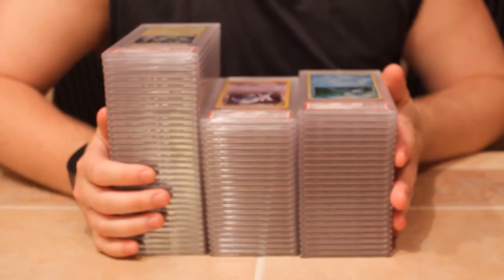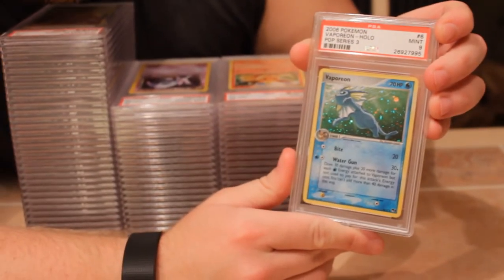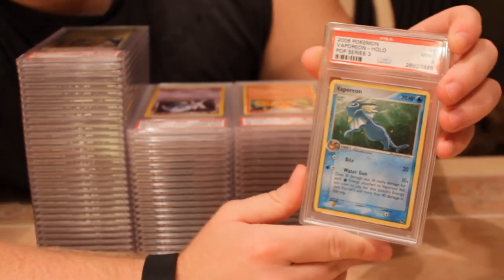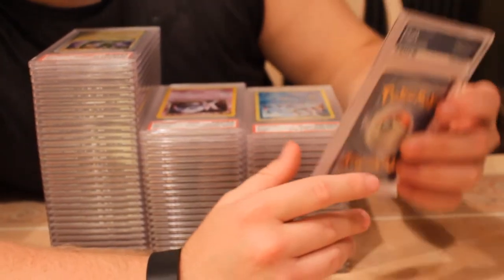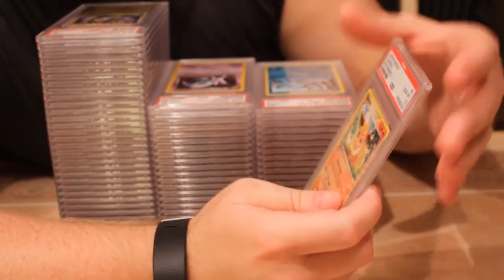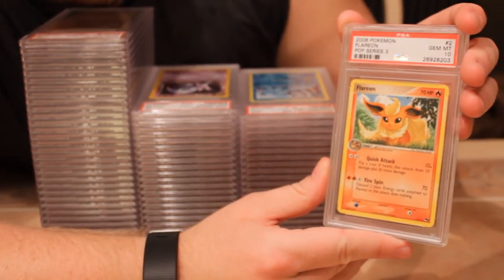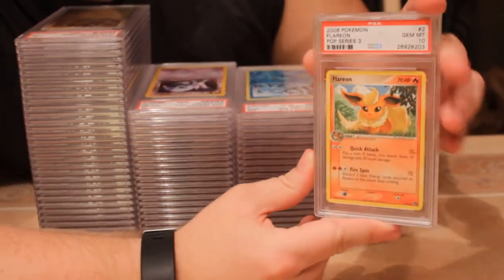That was all the staff, city championship, and pre-release cards. Next we have some random stuff. First up is a 2006 Vaporeon from POP Series 3 — holographic, number six of 17 in the set — great looking holographic with a mint nine. Next we have a 2006 Flareon from POP Series 3 with a gem mint 10 — great looking card.